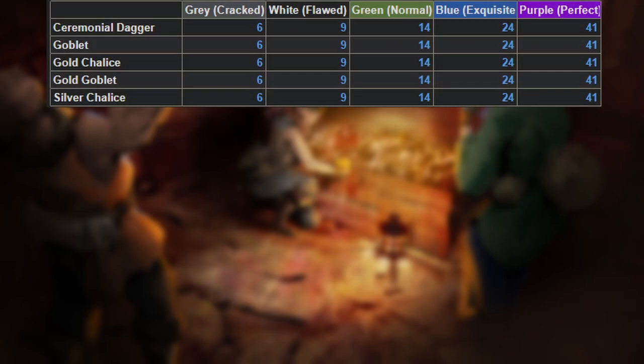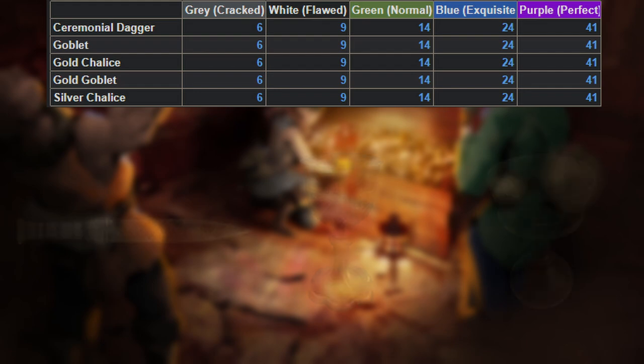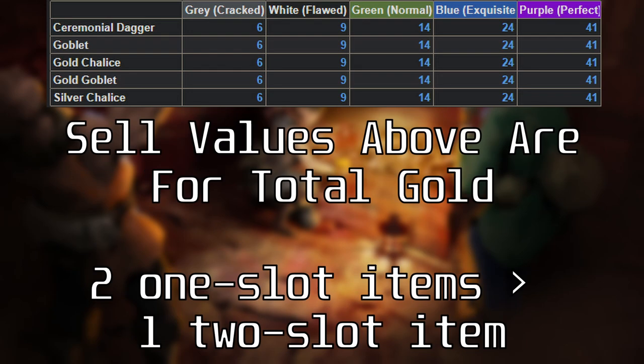For two slots, we have the ceremonial dagger alongside goblets and chalices. All the two-slot items are worth the same, so nothing to min-max there. And just as a reminder, these sell values are for the item itself, so the gold per slot for these items is going to be half of what we see here. So if you have an option of looting two one-slot items or one two-slot item, it will always be better to loot two one-slot items instead.